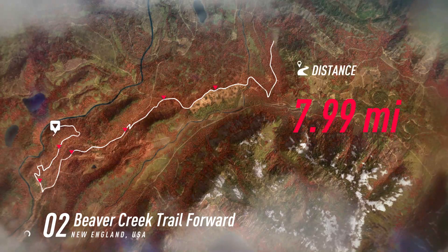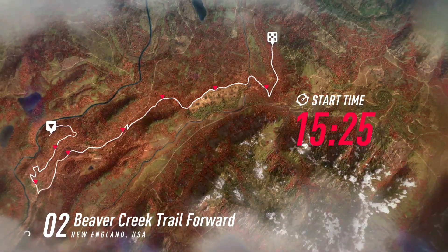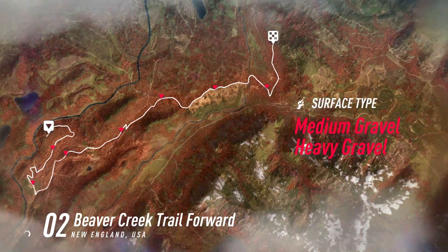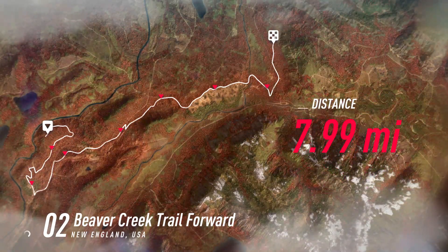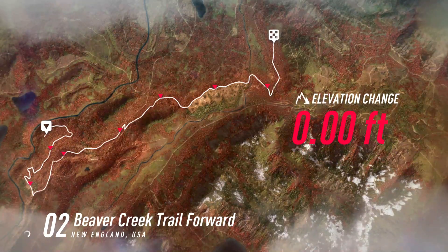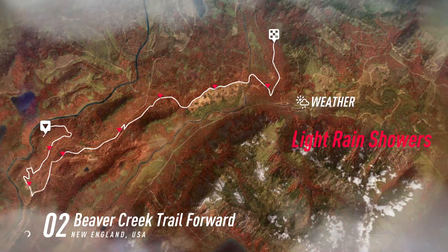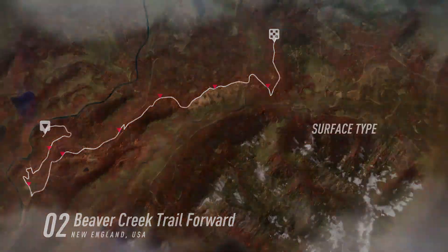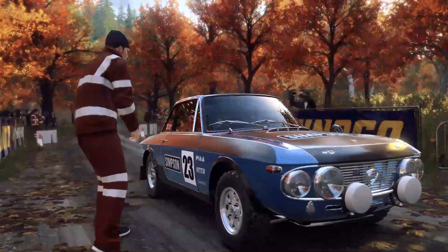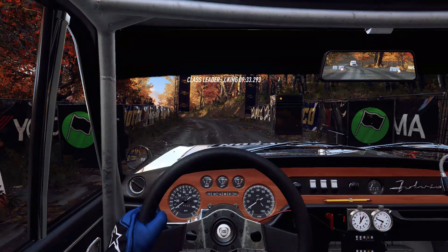Eight miles. Beaver Creek Trail forward. No elevation change — at least from start to finish, might be undulation. Light rain showers — it's going to make it worse, though it could make it more slippery, which might make it interesting. Start six left, opens of a crest into six right long of a crest. Good luck. Let's get this going.